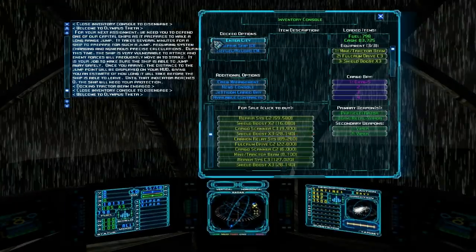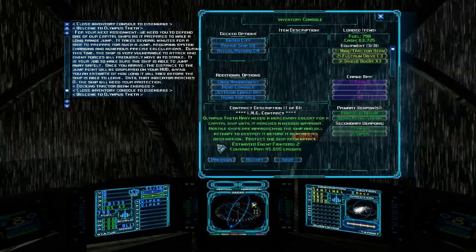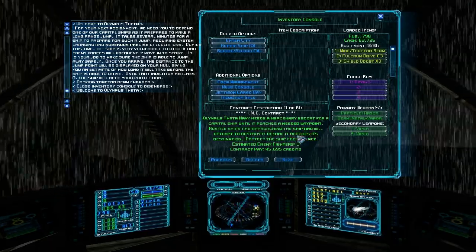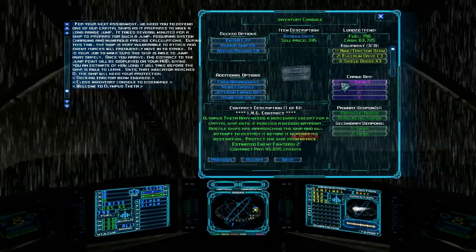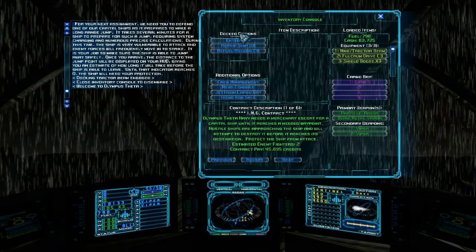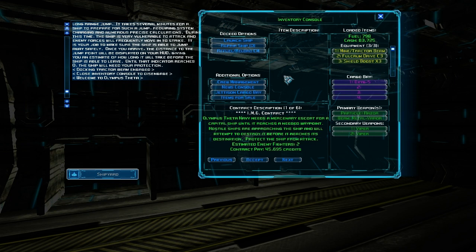Go ahead and save - always want to save. Our next contract is an escort mission. I don't think we have enough time to finish this, so I'm going to save this for the next episode. Thank you for watching - this has been episode six. If you enjoyed this video, please click the like button, leave a comment below, and if you want to see more videos like this, please subscribe to my channel. And as always, thank you for watching.